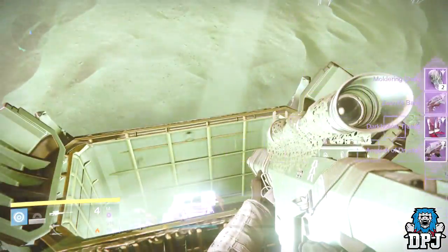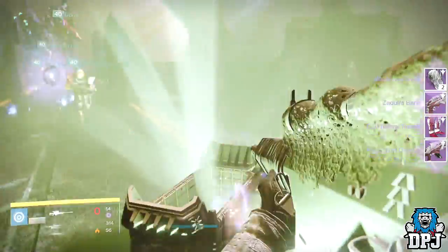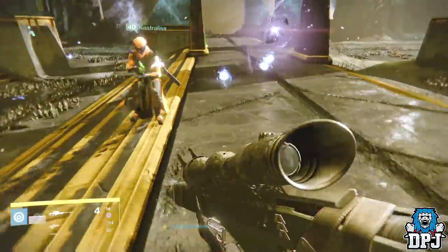Moving on to Oryx, with having 20 shards you get a little more loot. I got two shards, the Dark Hollow Treads leg armor, the Red Hand Cannon, and the raid auto rifle. I will be previewing all the things I got at the end of the video, so stay tuned for that.